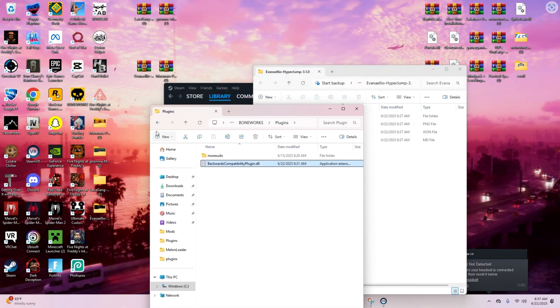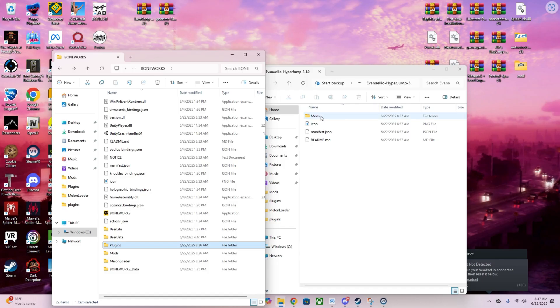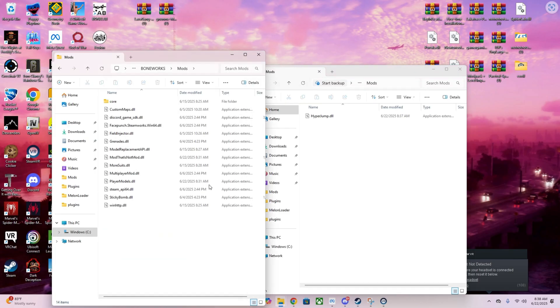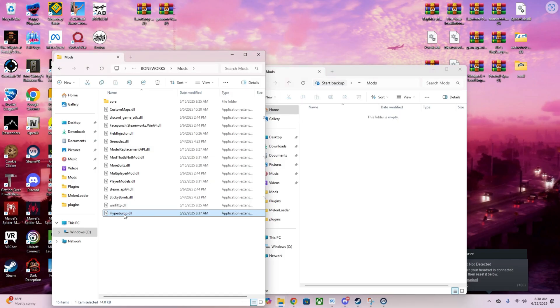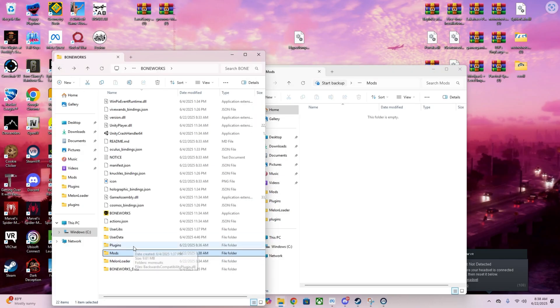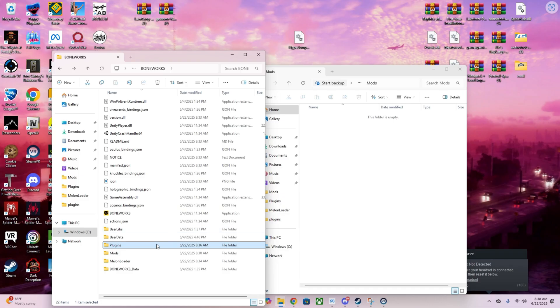Go back to your Boneworks main directory and then go into your Mods folder — since Hyperjump was categorized as a mod. Any DLL files you put in your Mods folder. Any files that have 'Plugin' in the name, you put in your Plugins folder.